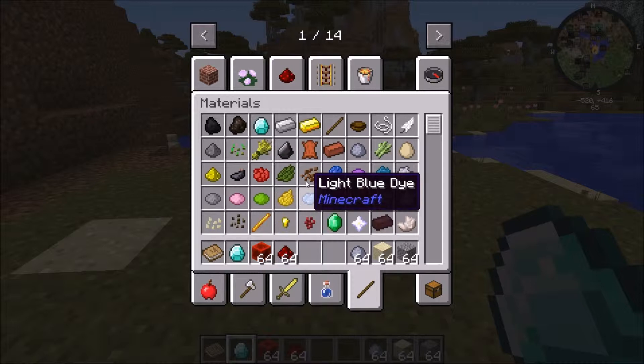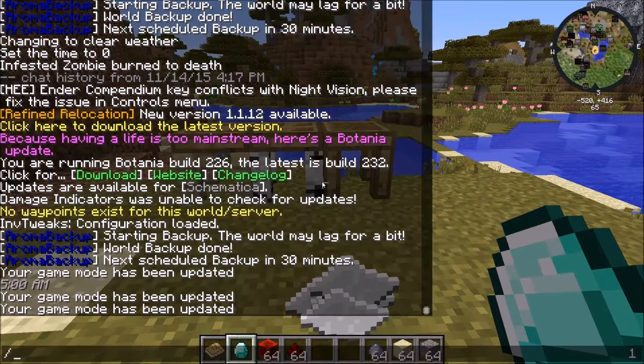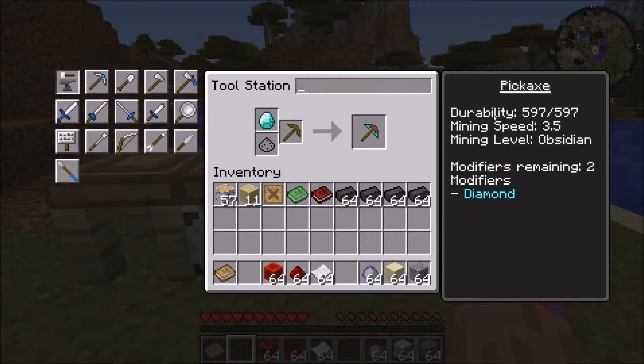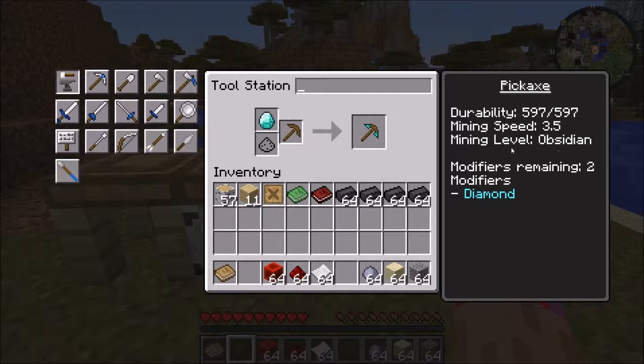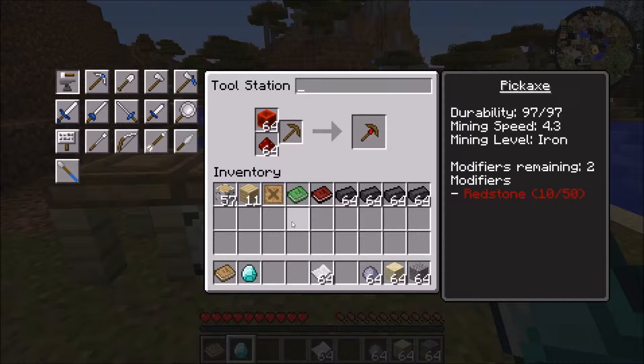I'm going to show you a few of those real quick, but while I do that, I also want some paper. If I put a diamond on this, see how it says modifier goes down? The durability increases by 500, and the mining level goes to regular diamond mining level. That's what a modifier is — it allows you to add things that will change the tool. The redstone makes it mine faster. It'll actually help you out quite a bit.